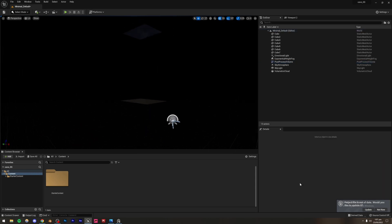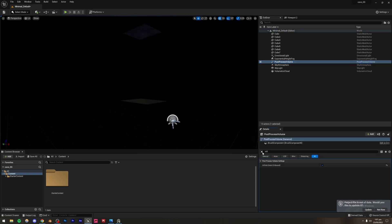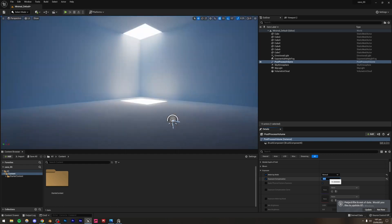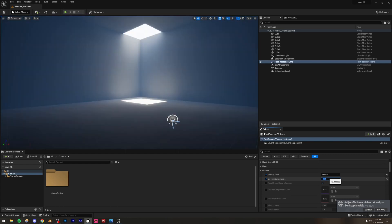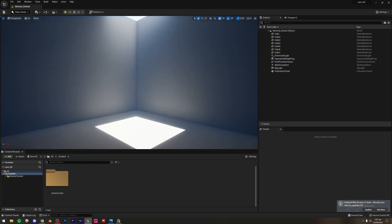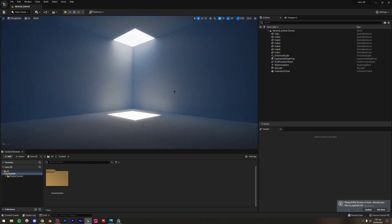I'll move the Post-Process Volume out of the way and increase the Exposure Compensation — it's very low right now. I'll try 13, though we'll tweak this later. Our basic cave blockout is done. Let's start with the Megascans assets.